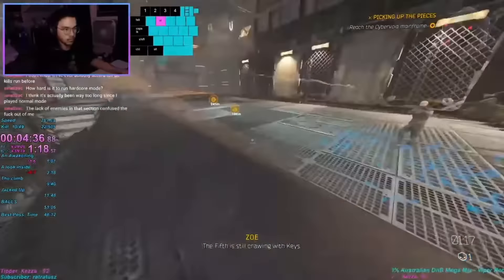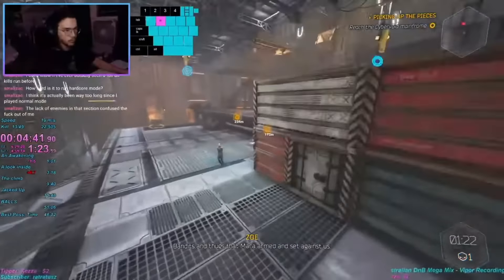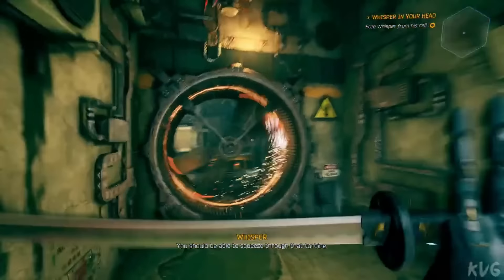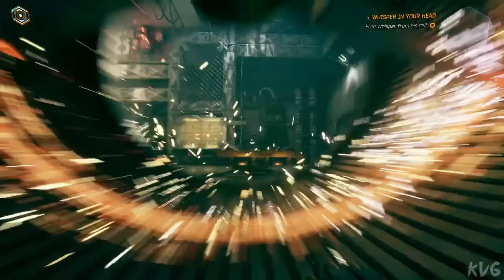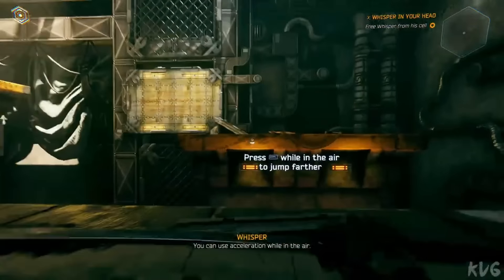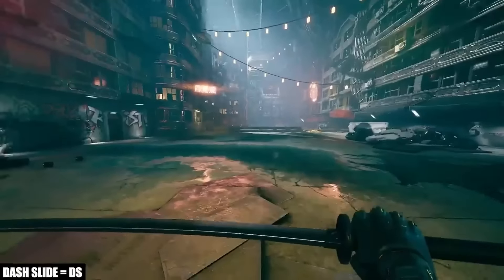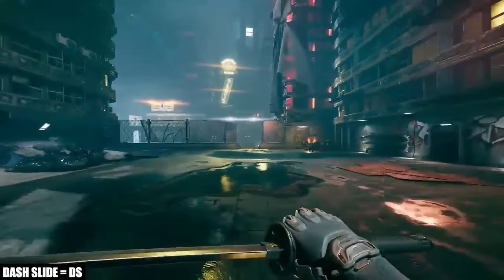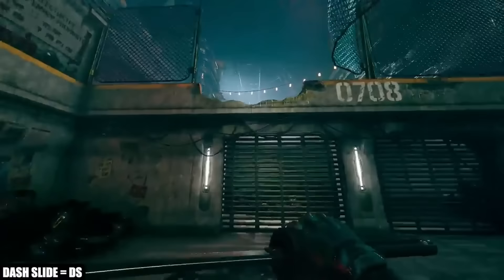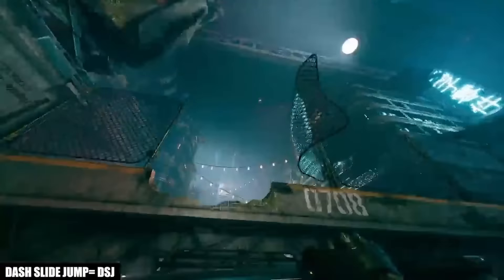Chain movements together. Allowing slide to preserve momentum creates one of my favorite pieces of movement tech of all time — the DSJ. When you dash in Ghostrunner, your velocity is set to a fixed amount for a fixed time, depending on the direction of your camera. At the end of the dash, your character is slowed back down to walking speed. However, if we slide during the dash, this cancels the deceleration and adds a burst of speed, while transferring all that velocity into the low friction slide state. Then all you have to do is jump.